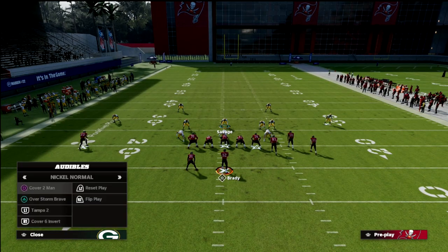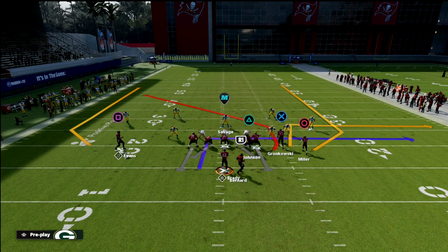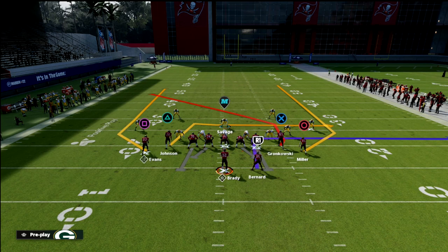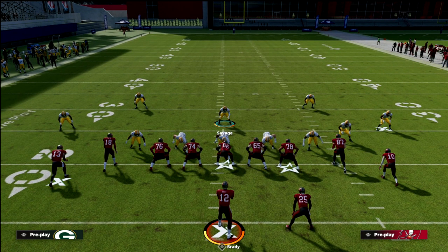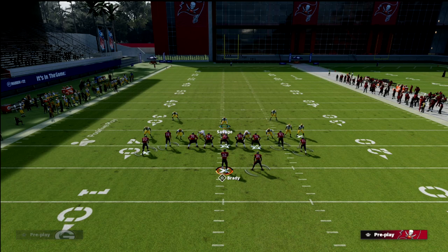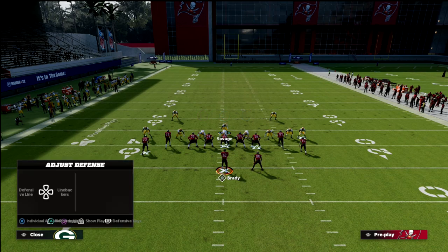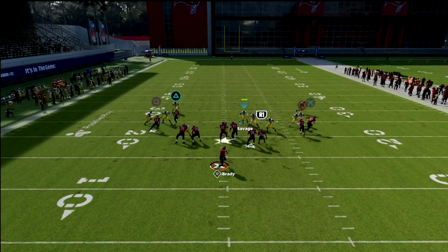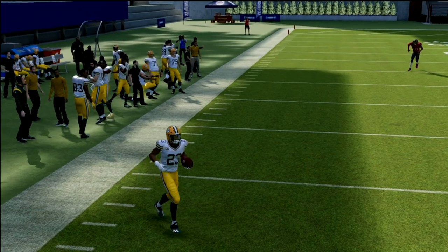The one formation I do like to shade over the top on is gun tight. Typically from gun tight you're going to get concepts with double wheels or rub routes. What I like to do is flip the defensive setup and shade over top — this prevents rub routes from really doing anything. I still put the bluff blitz on the same side as the running back. With the shade up, you're looking to get to the crosser, because typically in gun tight that's what's going to beat you in man coverage.